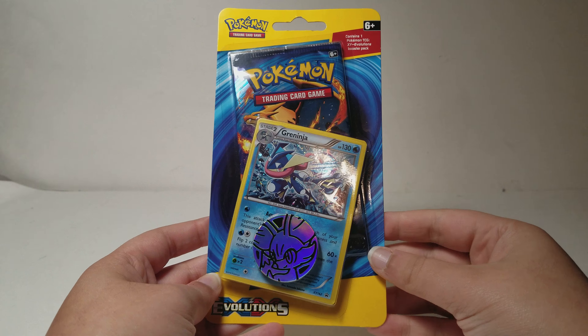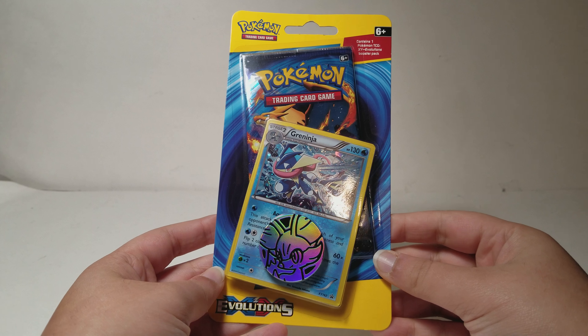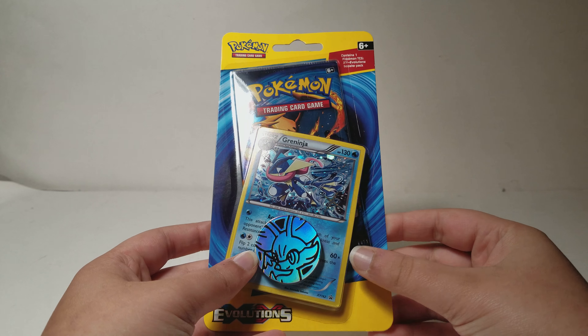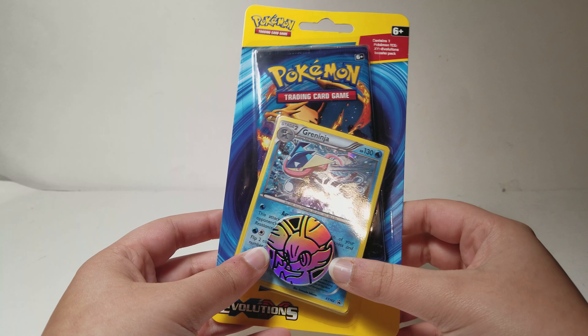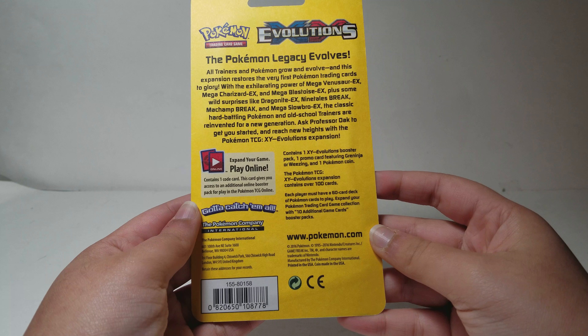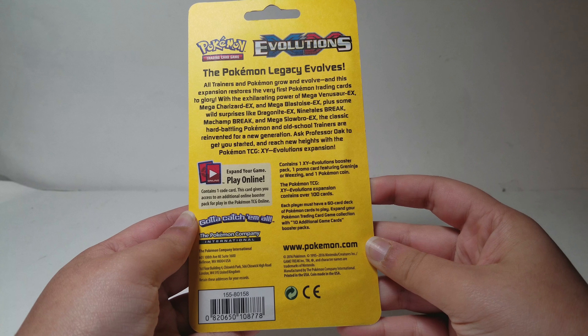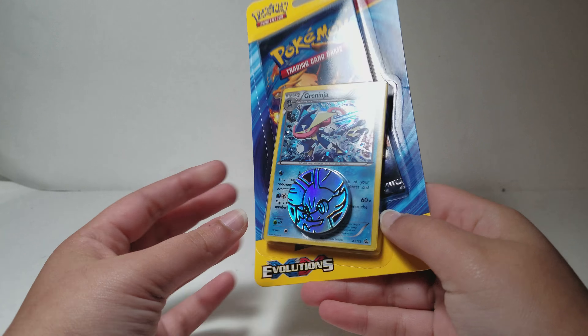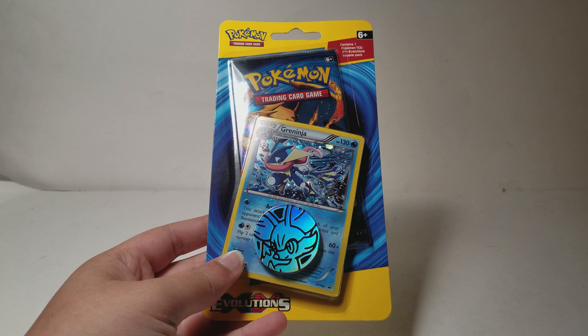Hey guys, today I have a Pokemon TCG Evolutions booster pack with a Greninja holo and a Fennekin token or coin. This is what I think is called a blister pack, so this is almost a year old. It's an Evolutions booster pack and it features Greninja or Wheezing — I also have the Wheezing version and another Greninja version.